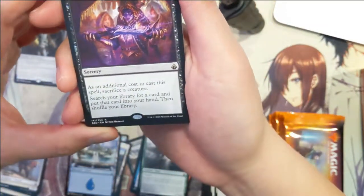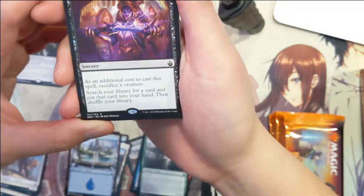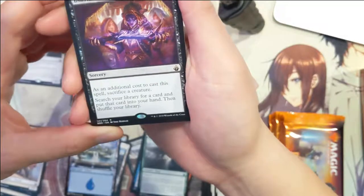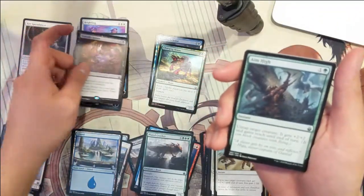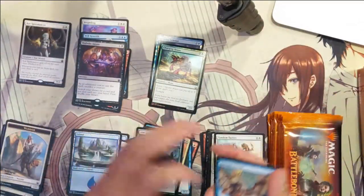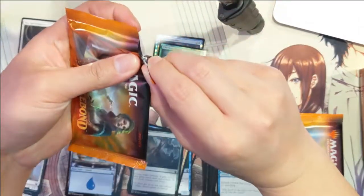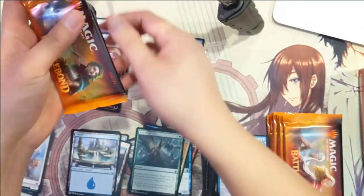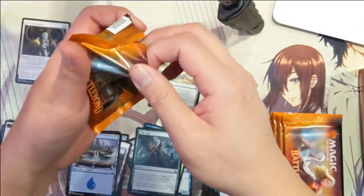Sacrifice creatures or delve for a card, tutor your hand and shuffle your library — sacrifice creature. Very good. Oh man, what a pull. The first two parts of the box opening were nothing special, but that's how you wrap it up.